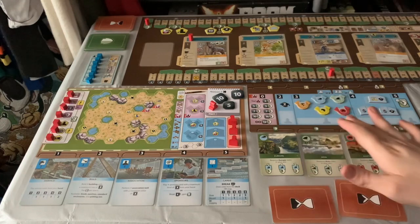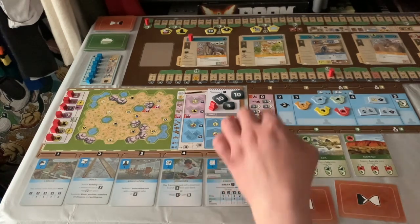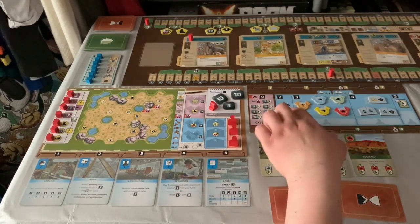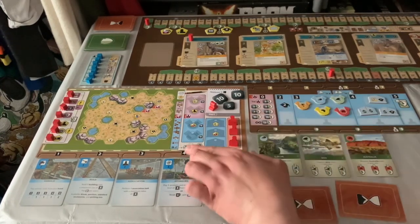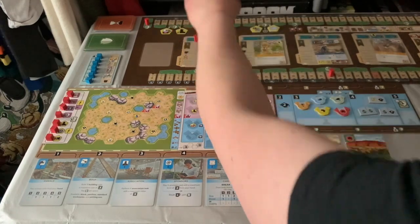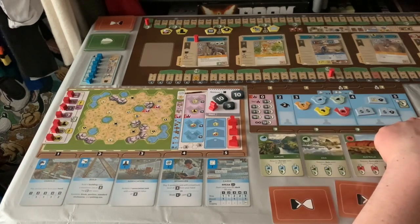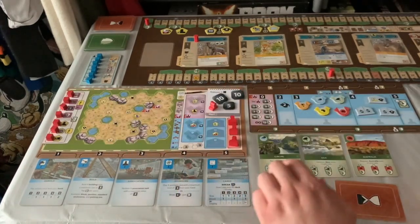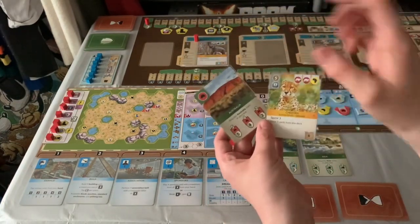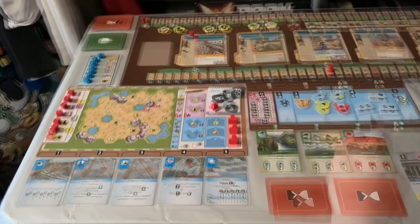Just to the right is the association board, where association cards go and tasks you can take. If your card is level two, you can use the conservation task. You have four action slots and send a worker to get the ability. Sending a worker to the same spot again the same turn costs one extra. The actions are: increase reputation, claim a partner zoo, claim a university, place a cube on the conservation board, or place a cube on a conservation card. For example, if I've played two cheetahs in my zoo, I could place a cube there for two conservation points, or wait and gain more.